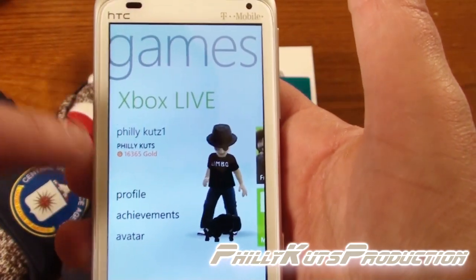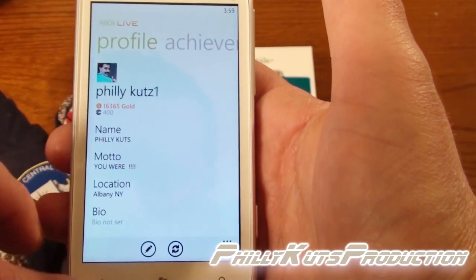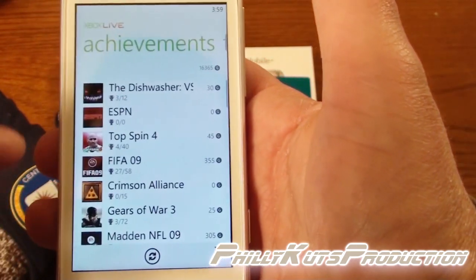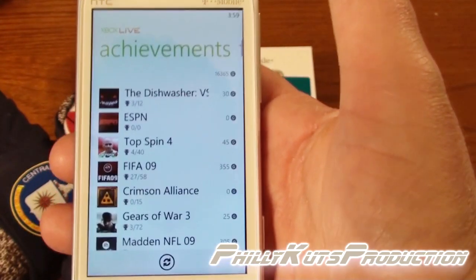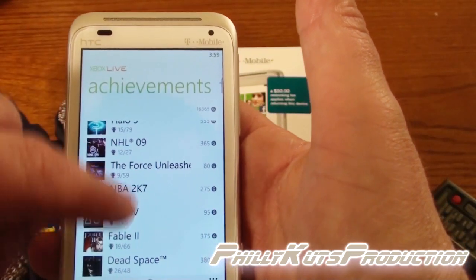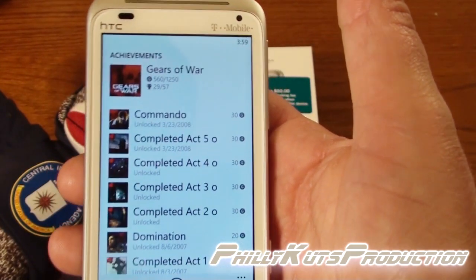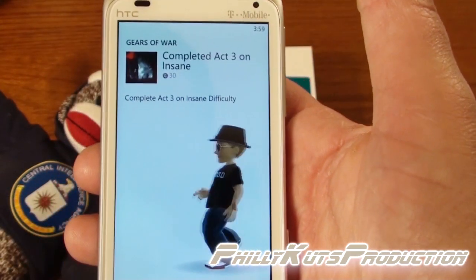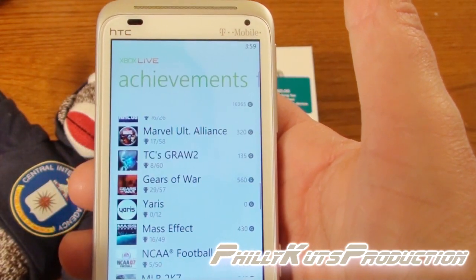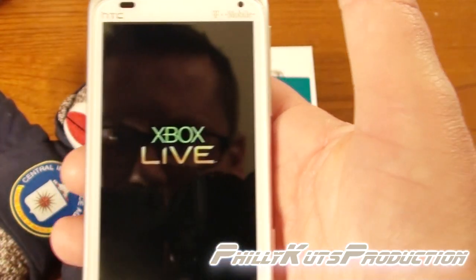From this app you can update your profile, you can change it on the go, on the fly. You can also take a look at all the achievements that you've had and all the games that you have on your Xbox. You can even look a little deeper - wow, I'm going way back to Gears of War 1. You can also change your avatar.